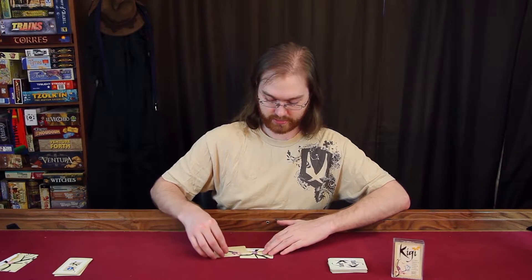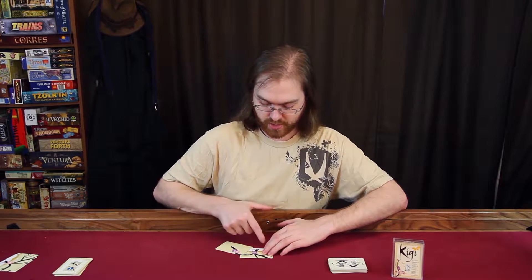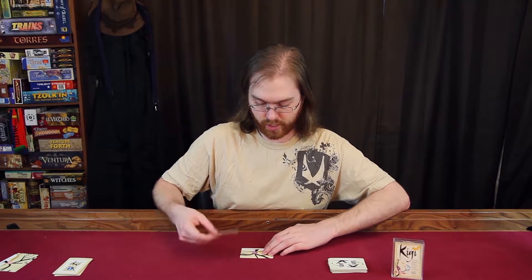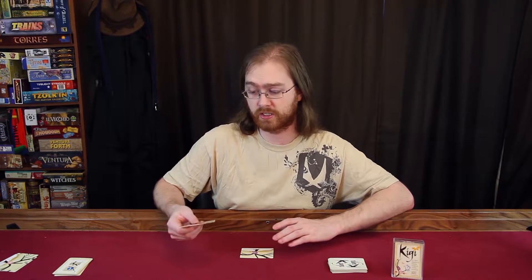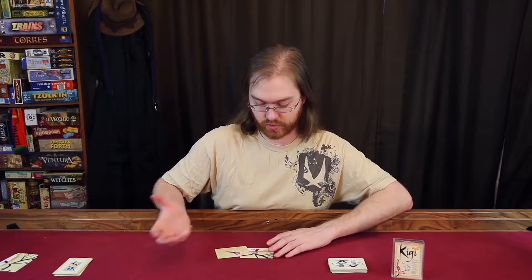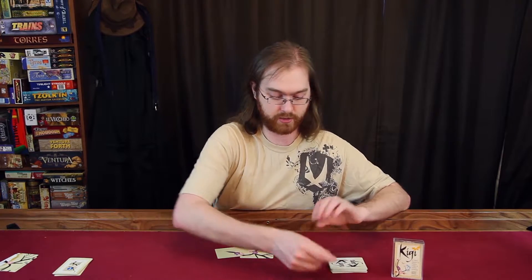When placing a card into your tree, you don't want it to grow below the ground level of your tree. You can't cover up more than one card when placing it, and you can't cover up any features like flowers or bugs. You have to only cover up the edge of the tree, and in doing so you'll be growing out your tree.